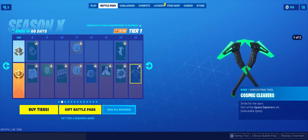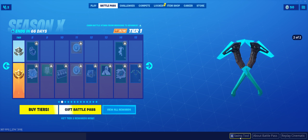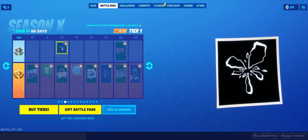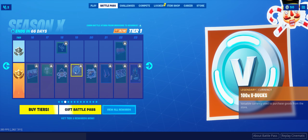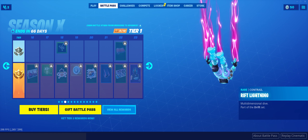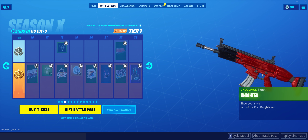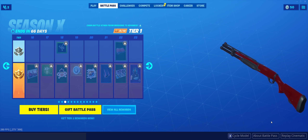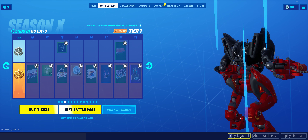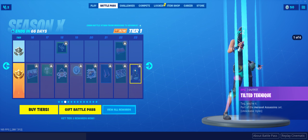Cosmic Cleavers — and there are two styles, which is cool. Town Drift, 10% XP, and Rift Lightning in red and black — probably my favorite color combo. It's got a little bit of a sheen to it. That's the new vehicle they added — pretty cool.